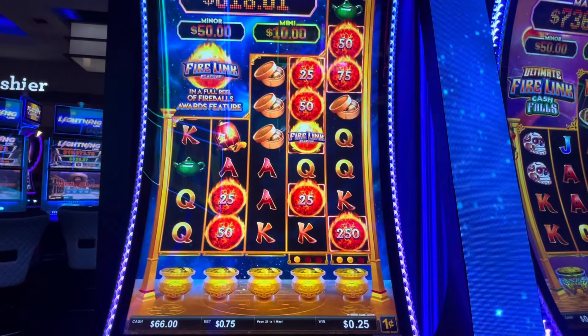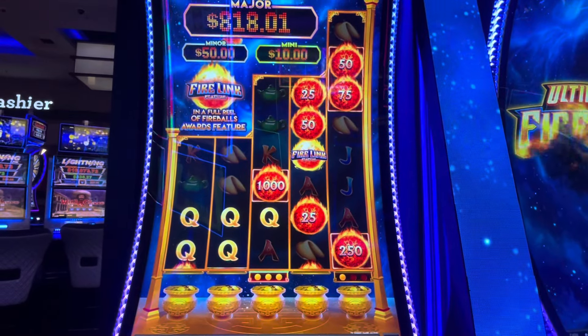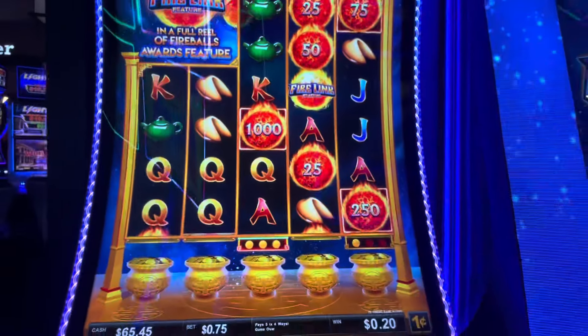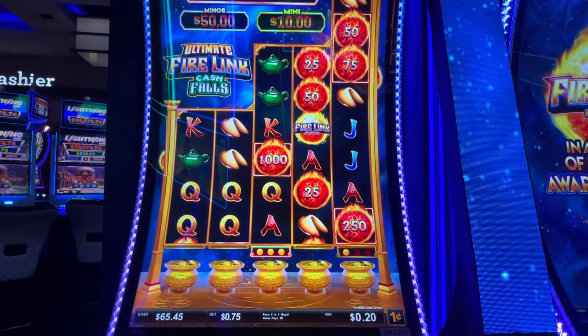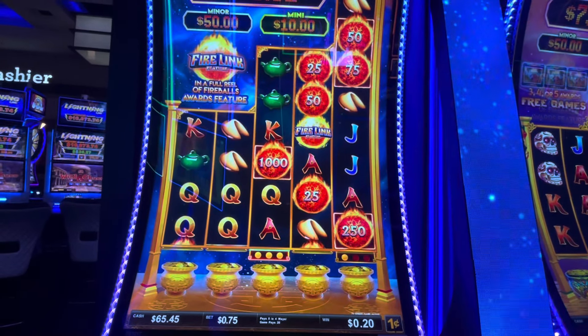Last spin — we can walk away with $65. There we go. And the big ball — kind of really wanted that one again. That's the one we had at first. Actually, let's just go down to $60. This game is hot, I'm going to see if it does anything else.